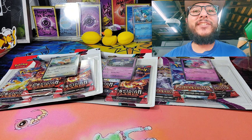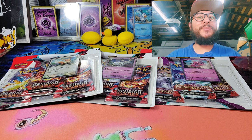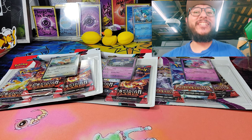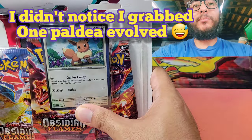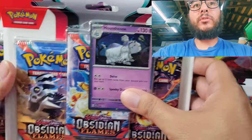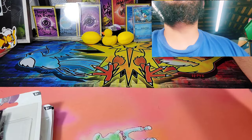Hey, what's up guys, it's EmanKalex here, and in today's video we have some check lane blisters — we have some Obsidian Flames check lane blisters. Check it out guys! We have the Eevee promo, we have the Houndstone promo, and we have the Tinkaton promo.